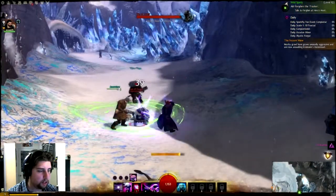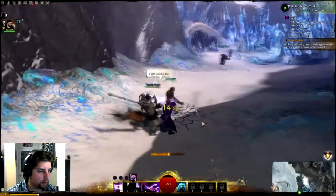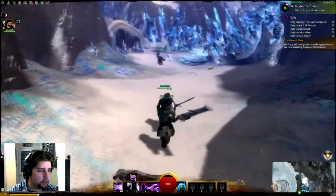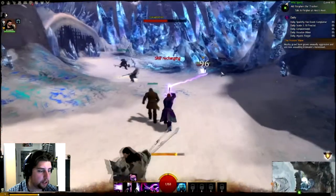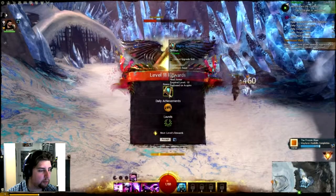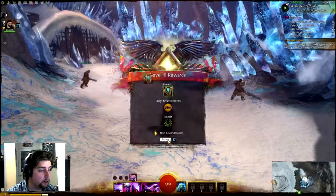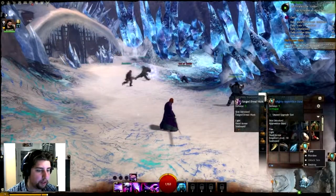Got a Son of Svan here. Let's take it out. Let's keep going. There's another Corrupted Ice. I got the Frozen Maw. I leveled up and got the Mighty Apprentice Band, which is better than what I'm wearing, so I will be equipping that.